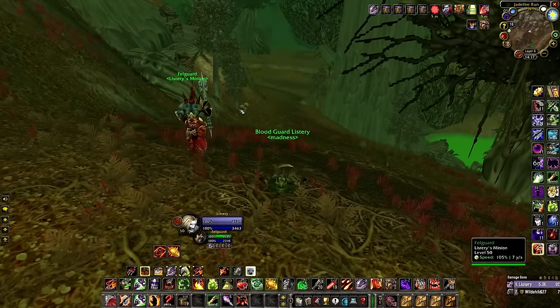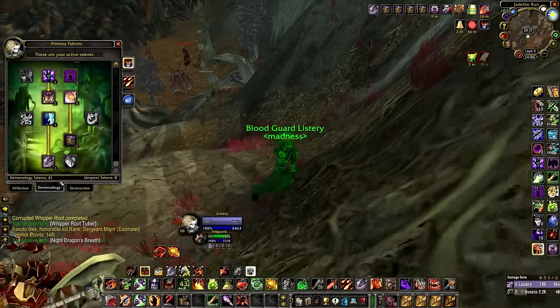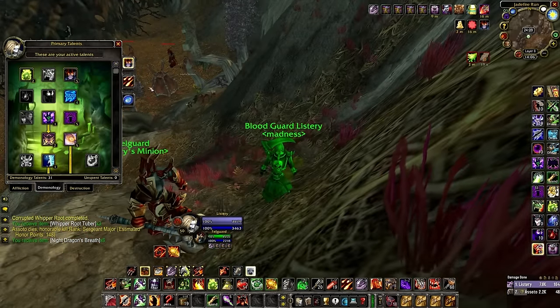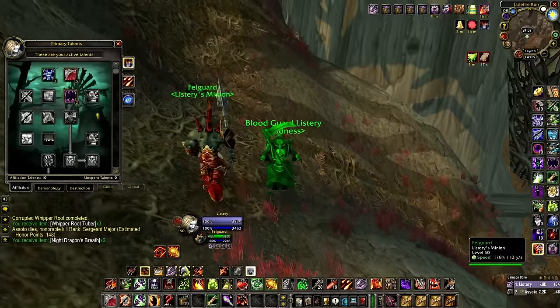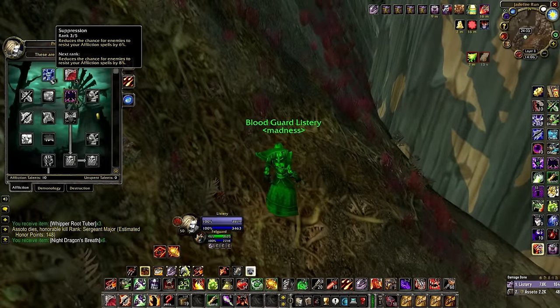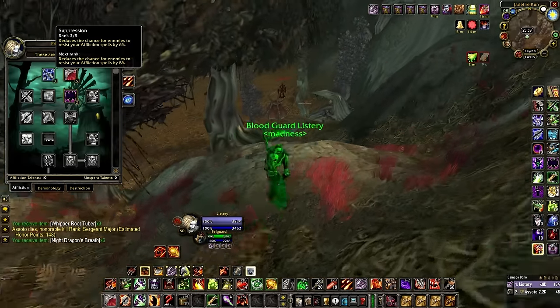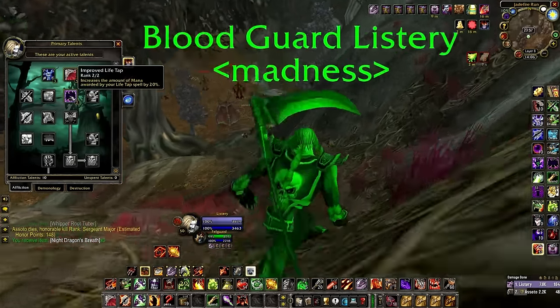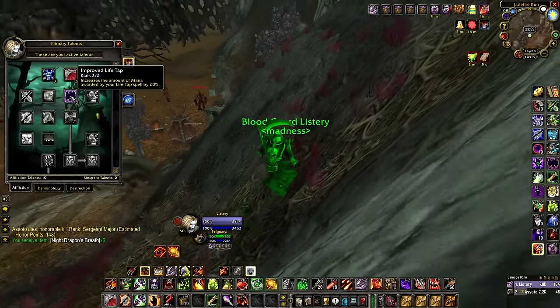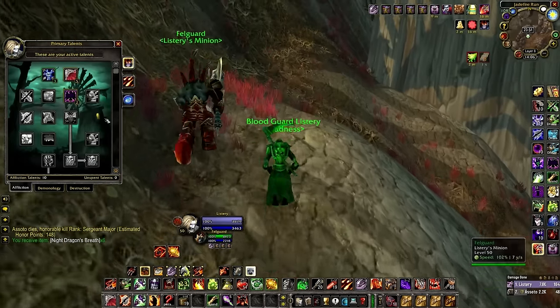The build is 31 points in Demonology — same talents as before, nothing has changed. In the Affliction tree we finally get to spend 10 points: I have Instant Corruption, three points in Suppression which helps with spell hit and resists, and two points in Improved Life Tap for a bit more sustain and a bigger overall HP/mana pool.